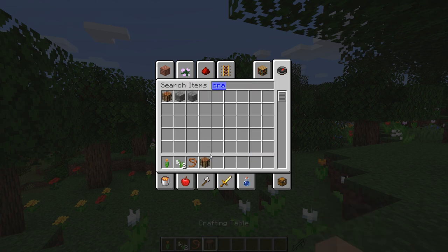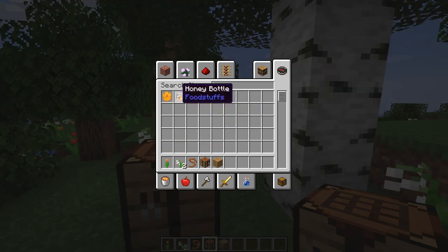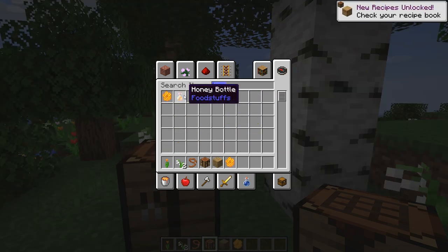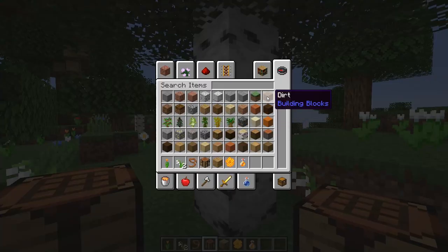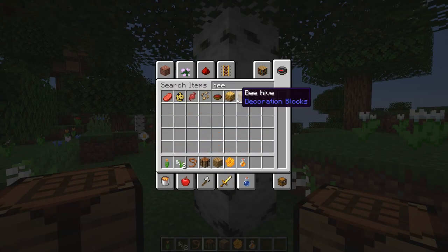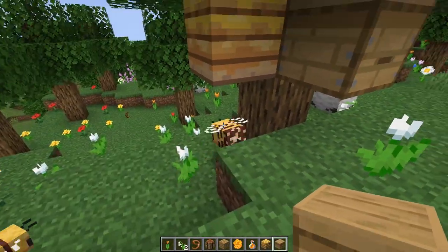Let's get a crafting bench out and I'm going to show you some of the recipes, because apparently we can make beehives. We have the new honeycomb and we have honey bottles. So we can make our own beehive with three honeycomb and six wooden planks. Let's pull that out right now. There's the bee's nest - that's what gets generated naturally. And here's the beehive, and we'll just stick it right here on the tree.